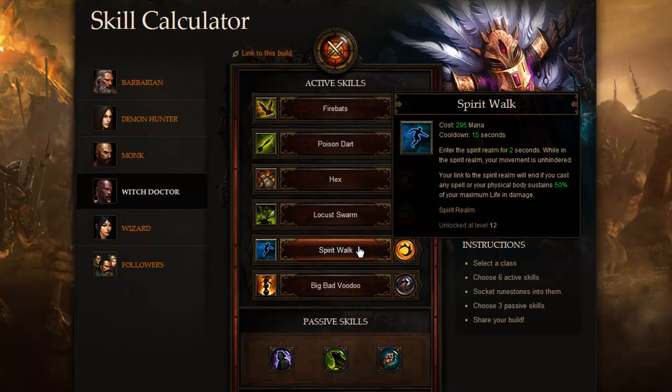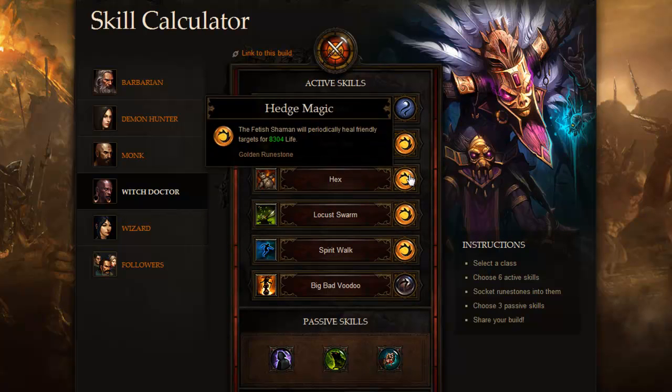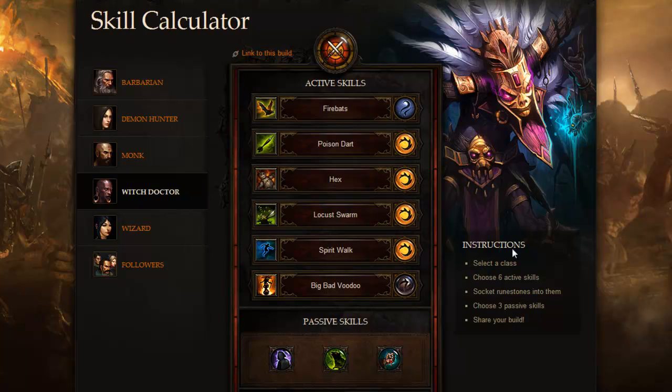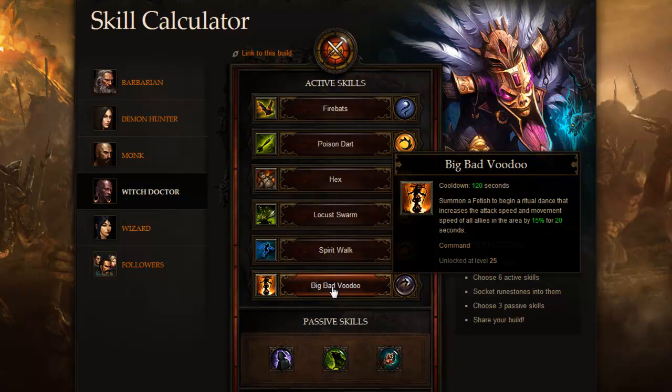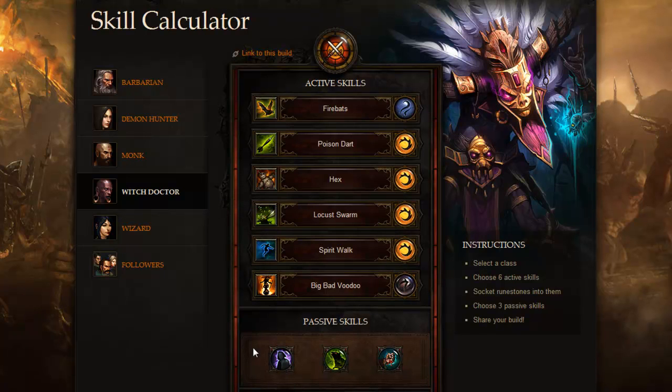I picked up Spirit Walk, which enters the Spirit Realm for 2 seconds — while in the Spirit Realm your movement is unhindered, breaking all slows. This might be very useful in PvP specifically. Your link ends if your physical body takes 50% of your total HP, and it gains 11% of your maximum mana. I also picked up Big Bad Voodoo, which increases attack speed and movement speed of all allies in the area by 15% and heals allies for 4.5% of their maximum life per second. This is a very supportive build.